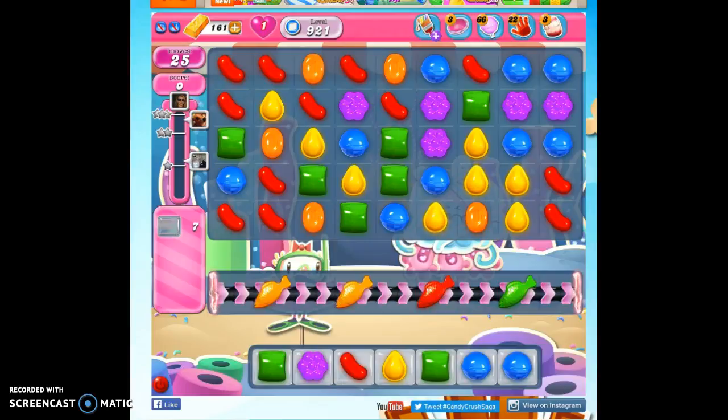Hi friends, this is Susie, your Candy Crush Guru, here to help you solve the puzzle of level 921, where we have 25 moves to clear out 7 jelly and reach 18,000 points.